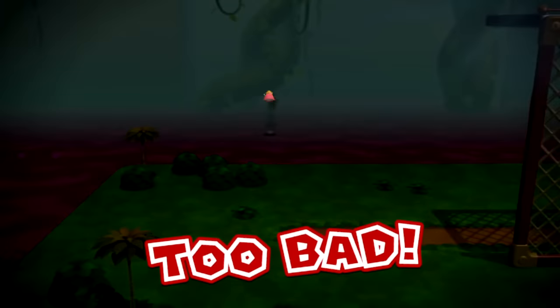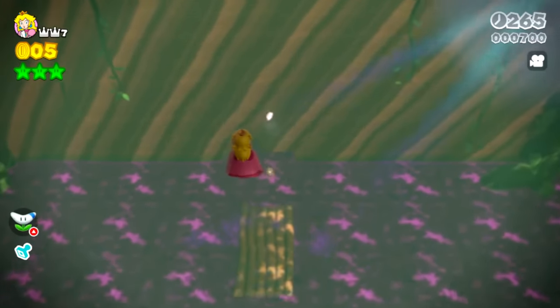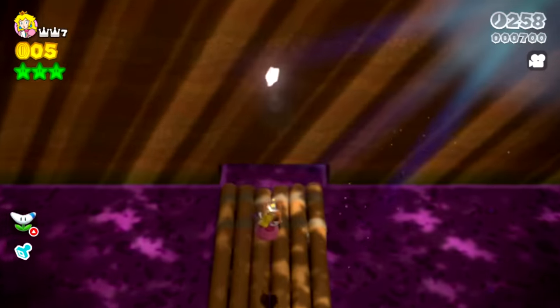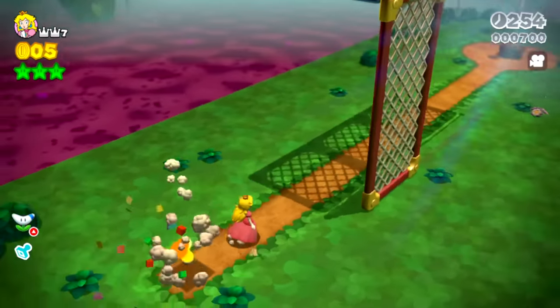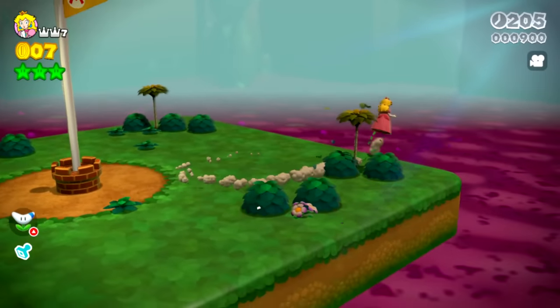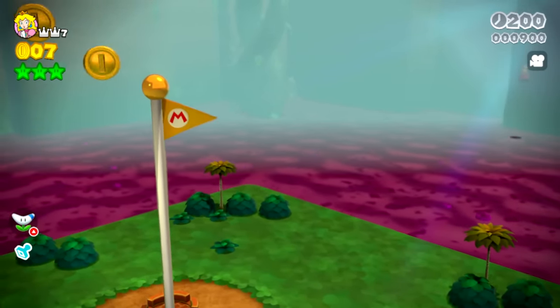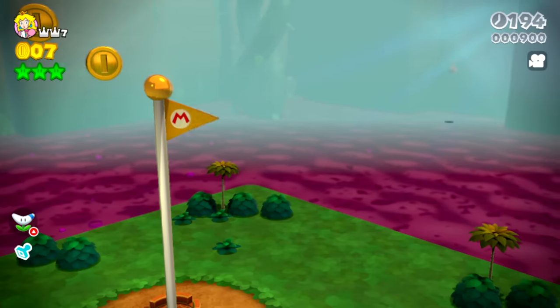I accidentally let go of the jump button. Kind of nice that you don't have to wait for those wooden rafts - you just move along quickly like this. Can I double float? No, you can't float again. Once you start floating, you can't hold A again to float again. That is good to know.